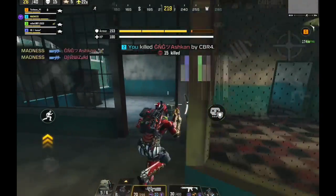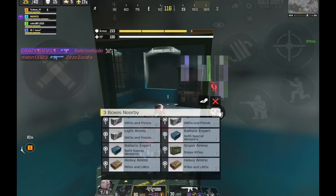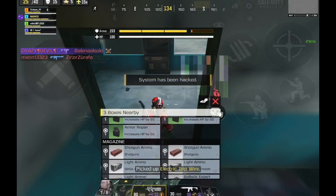Finally, after a while, one of them decided to leave the nest and that was my chance to go in. These guys had all the loot I needed — a Trap Master with a golden Fast ADS mod and even a golden extended mag. At this point it was pretty much GG.